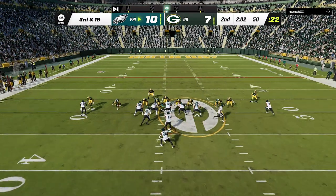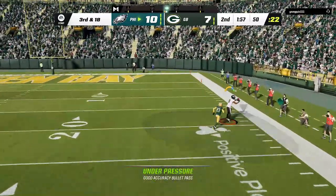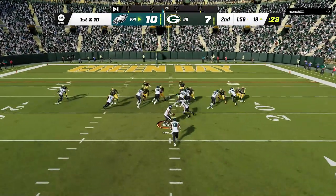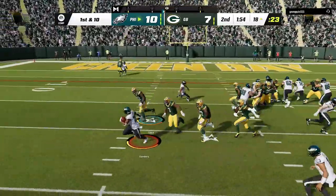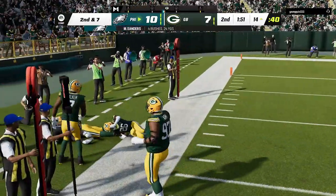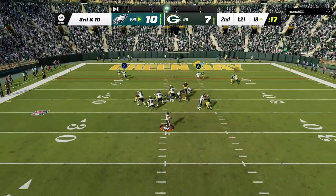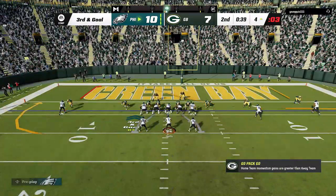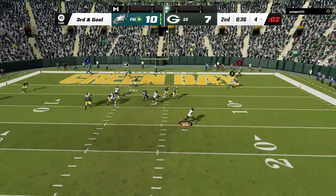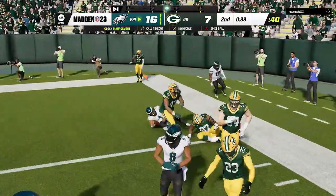He stays in the goal line defense so I switch to the PA Pin Deep, where every route beats man coverage — the corner route probably would have scored if I'd thrown it a little earlier. My favorite thing about this scheme is the run plays. I switch to the Motion Zone Split to kill some clock, as this play works best if you follow the motion receiver outside. I get back to the PA Pin Deep on 3rd down to get inside the 5, then run it in with Jalen Hurts to extend my lead with only seconds left before half.